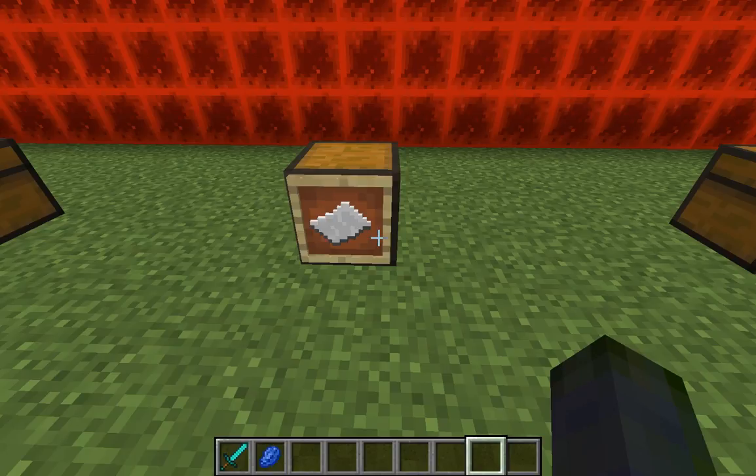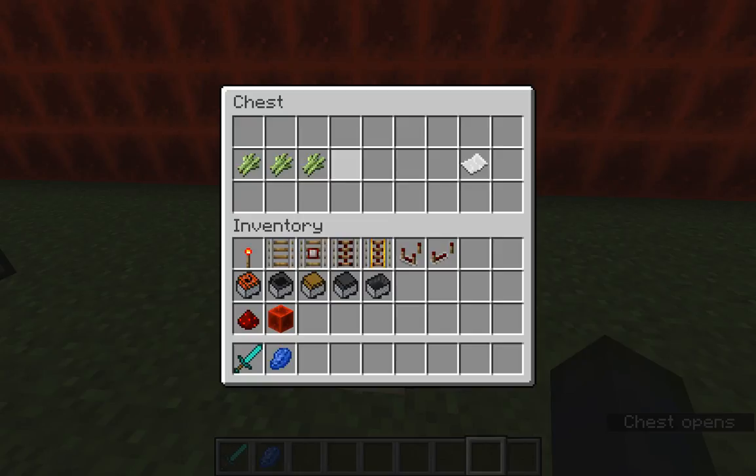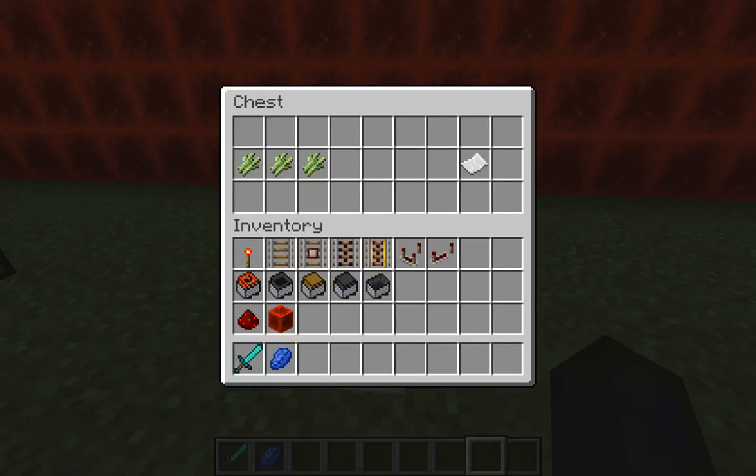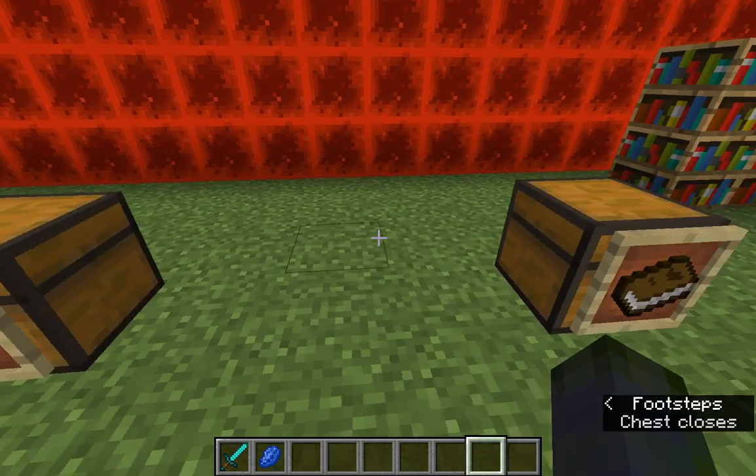Hey everyone, welcome back to the bat prototype. Today we are covering anything to do with paper and also the enchanting table. Let's start with paper — what you'll need is sugarcane. You need three in a row and that will create one piece of paper.